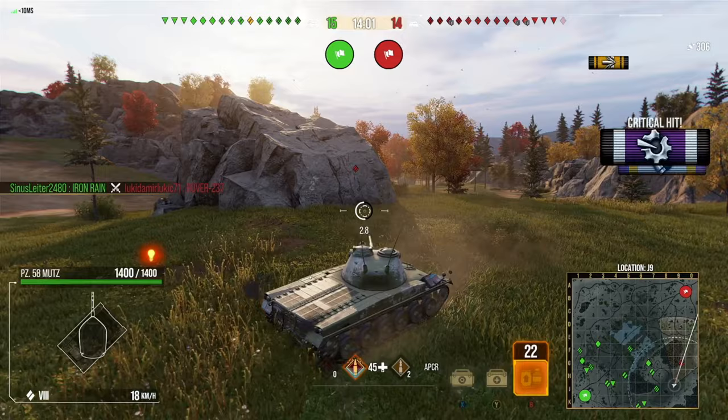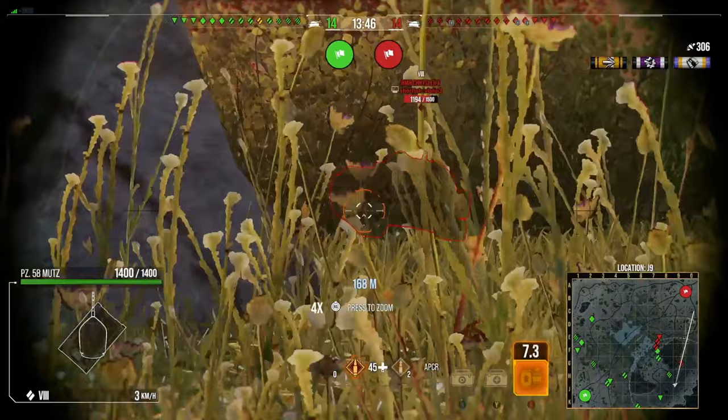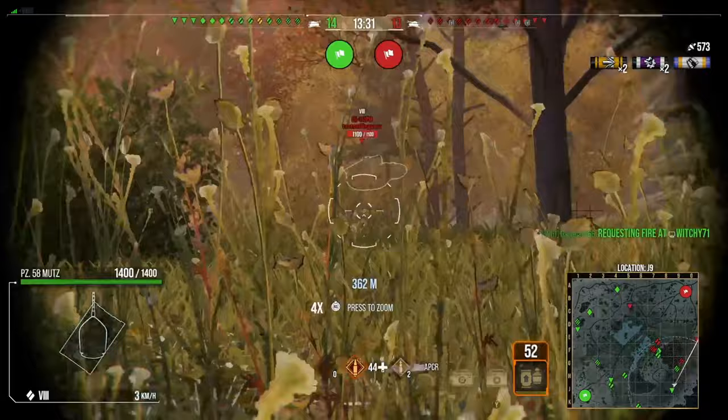Here we are on the first map. We push quite aggressively because there's no artillery, and the enemy team didn't contest the hill in the middle of the map. We've been able to move forward and get into position to put some punishment on the enemy team. We're waiting to lose our spot and trying to push around, using this bush as cover to avoid getting detected before we fire — which allows us to get those shots in. No artillery means we're in a pretty decent position.